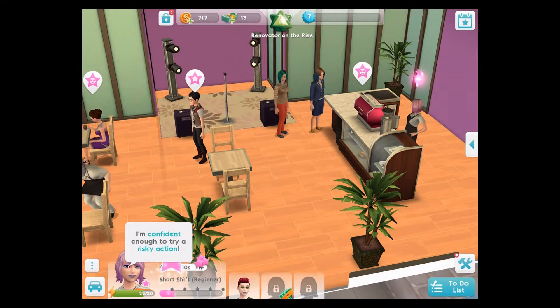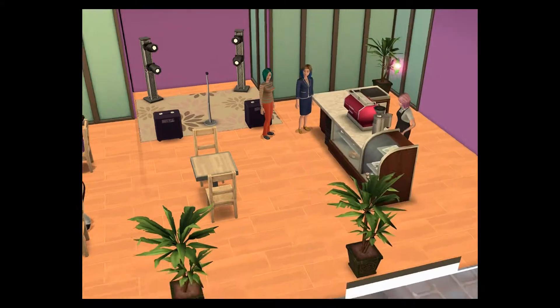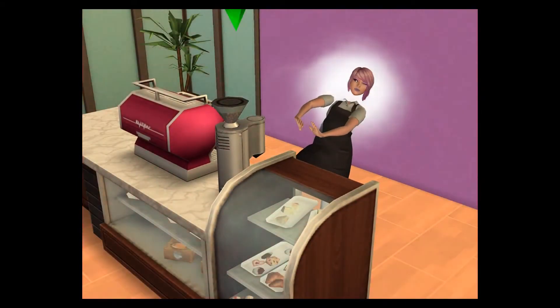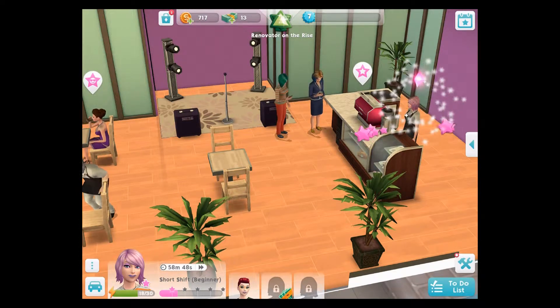She's now saying she's confident enough to try a risky action — she's going to attempt some latte art. If she stumbles she gets fewer stars; if she succeeds she gets more. Success gets a lot more — so it goes into a special mode, but this time she failed and got her head steamed. This is the basic gameplay loop in The Sims Mobile.